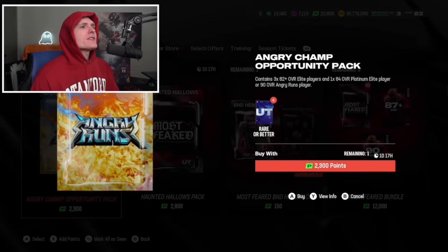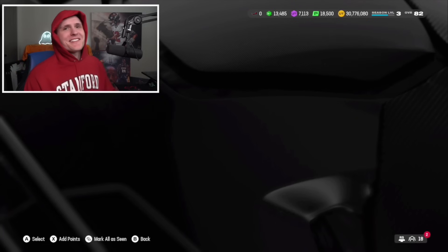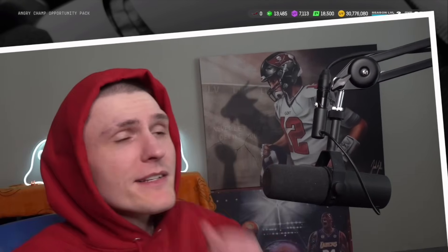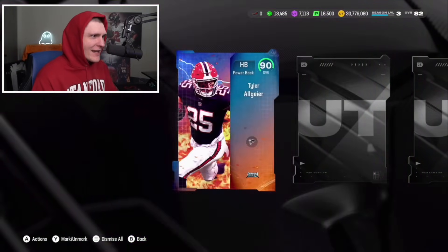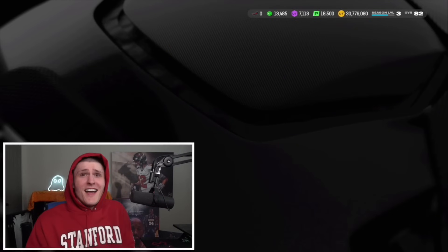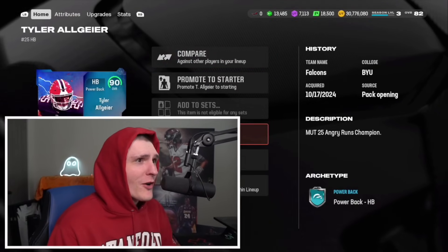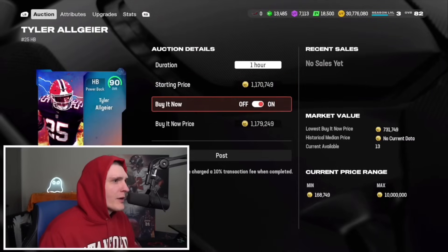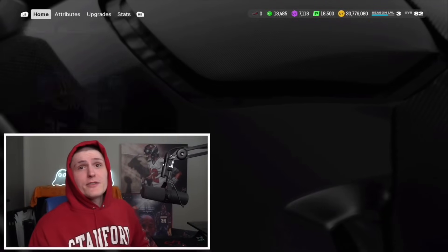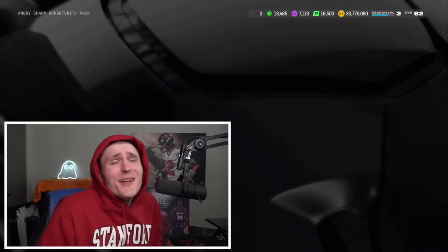Actually, I want to open up the Angry Runs Opportunity Pack first - let's just see if there's a good Angry Runs pull to be had in here. Purple? What the frick is that? So does it not have a normal animation? Is this a rare card? Not a single one has been sold. We're just gonna put them up for a light 1.1 million and just see if we can get a little lucky. Thank you EA Sports - you're so kind.